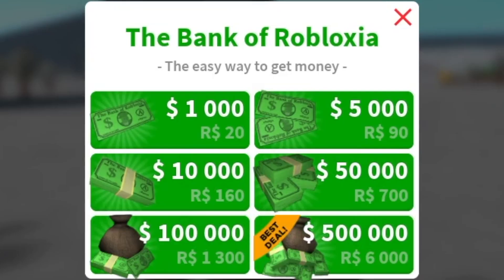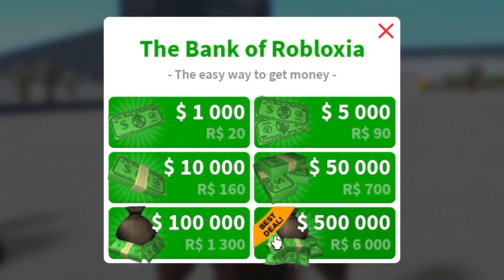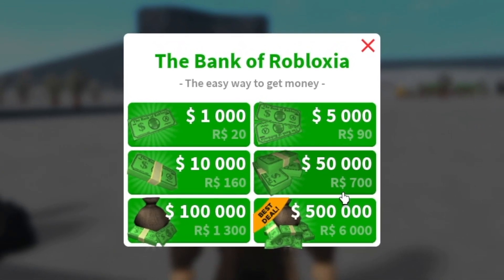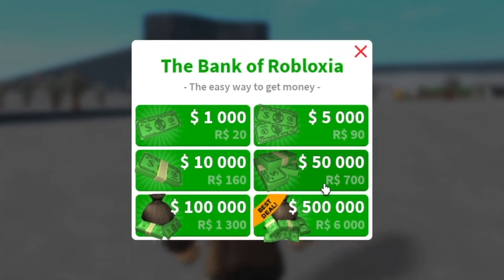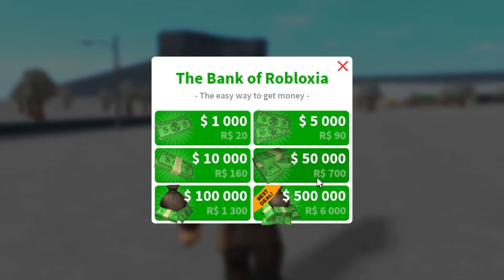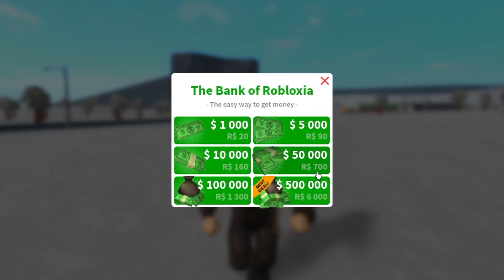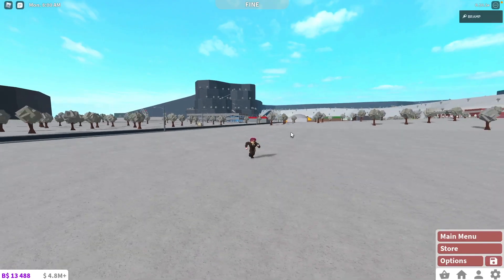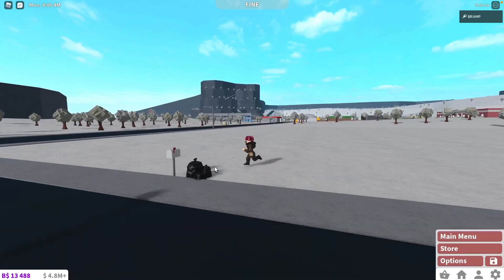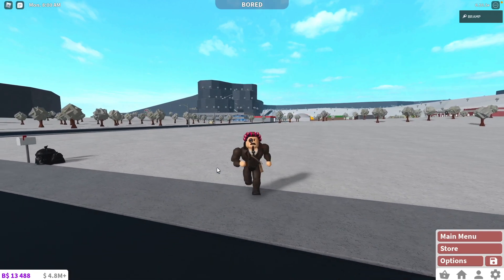Moving on, we go to normal money, which is a tricky one. I usually do not recommend people to buy normal money. For example, 700 Robux gets you $50,000. However, if you're only here to roleplay, then $50,000 can get you quite far — you can build a house with two or three bedrooms. But usually I do not recommend buying normal money because making money is pretty easy in Bloxburg. If you work an hour in pizza delivery, you can easily get to $50,000.